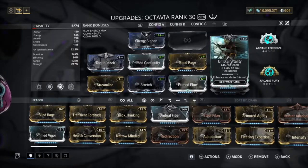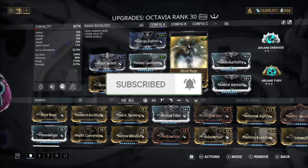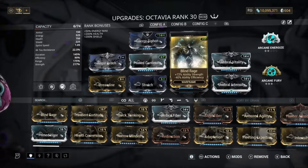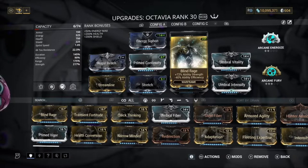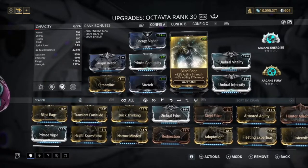The reason I have Blind Rage — which gives us negative 40% strength — is so that we still have 90% efficiency. I want to make sure we have enough energy to keep using our abilities over and over. I use this mod on a lot of my builds; I sometimes use the max rank version if I'm going purely for damage and not caring about duration or efficiency. But here I used this version specifically to get as much efficiency as possible.